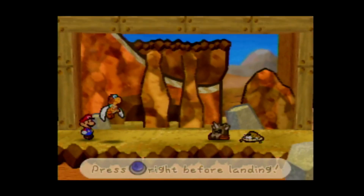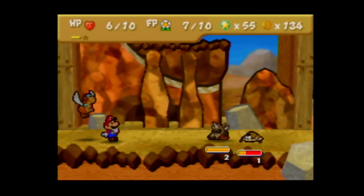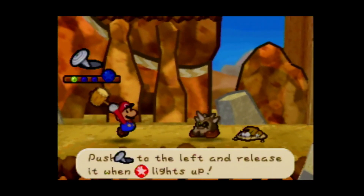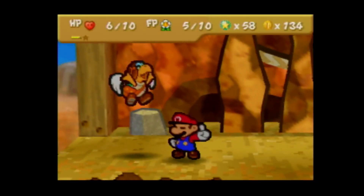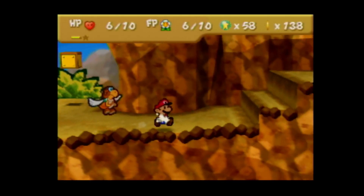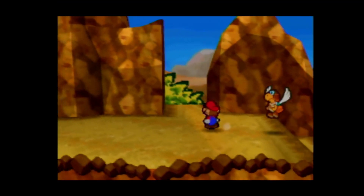Skydive. I'm probably not going to get the timing right on this. Actually, the timing on that is really simple. So, Paracarry will actually be really easy for me to use. His minigame for the Skydive is also pretty easy to do.